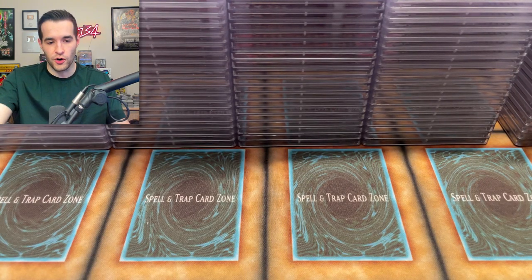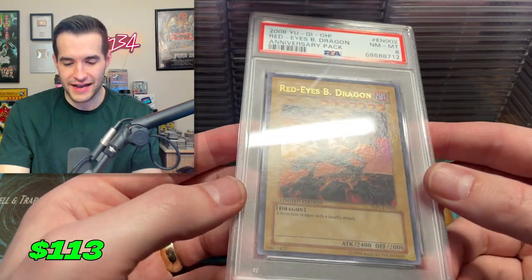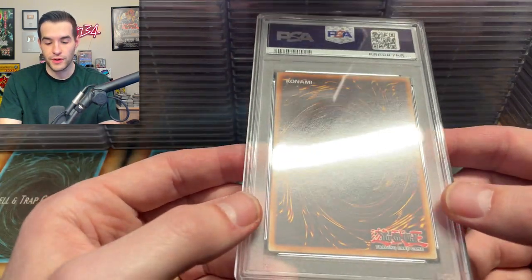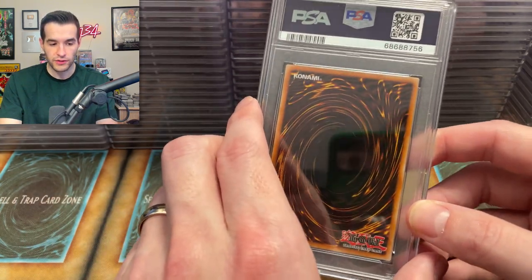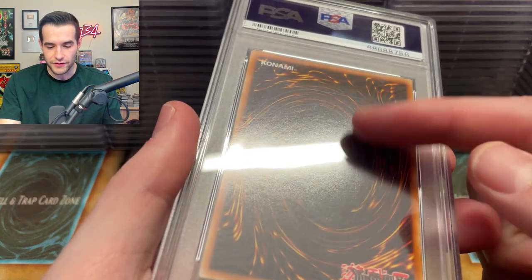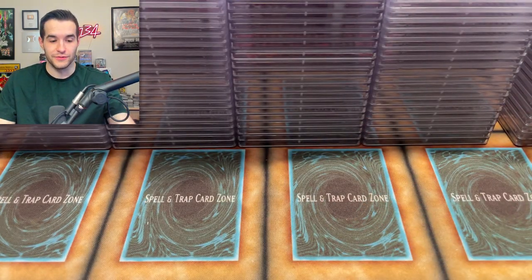And then our final card of the return — this seems like a tin promo. Please be a Blue Eyes. Nothing better than an eight on the Blue Eyes — you gotta be kidding me. That's pretty rough — it did have some severe print lines. Maybe Blue Eyes is just Konami rigging that one so you don't get any tens or whatever.